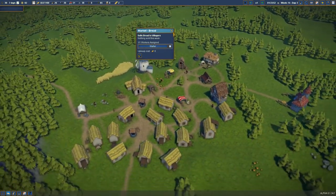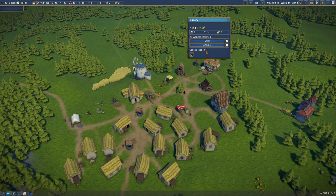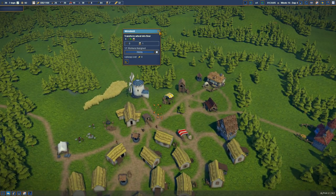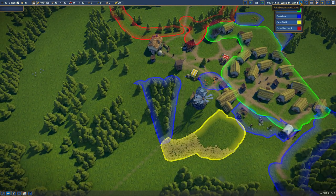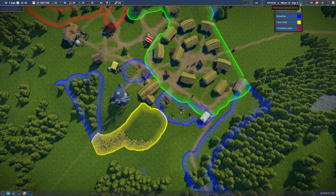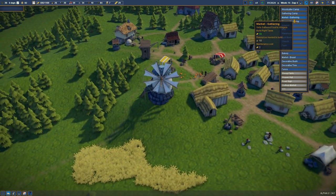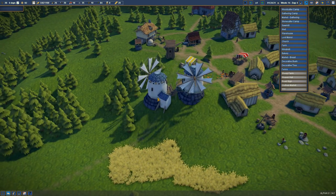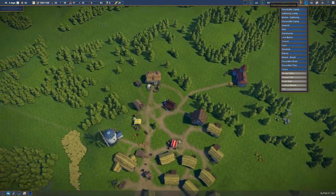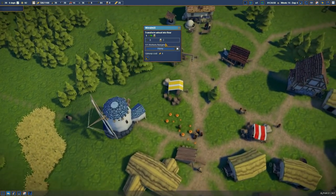We have a bread market — let's assign a villager to work on that. It's going to be Wolt. We only have two bread right now and it does take a while to get bread. It costs one of each to make it. We have flour but not that much. We probably want more windmills. Are we harvesting these right now? We are. I could just delete them honestly, because I want to get more windmills. It's kind of expensive though, so let's leave it as is. One windmill should be enough for the time being — we're not running out of flour yet.